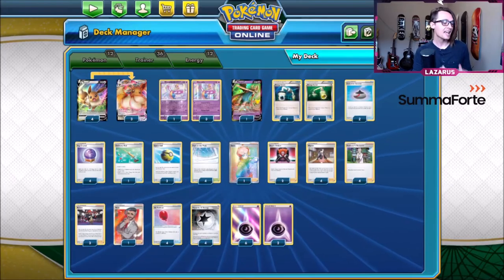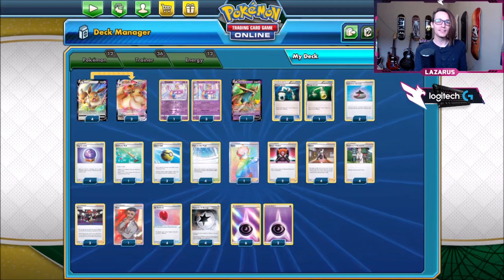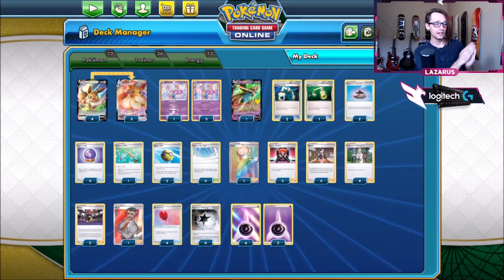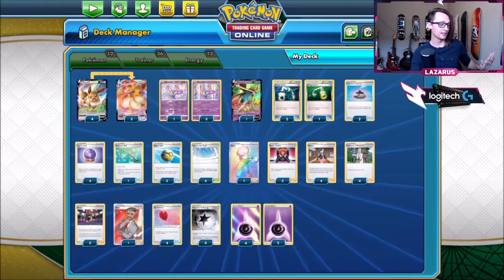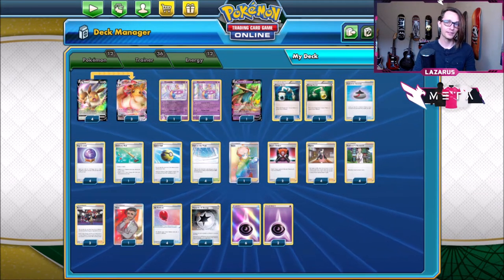How's it going everyone? Today we're taking a look at VMAX Eevee. Holy moly, I made this deck as a joke and then it just kind of beat everything. This is a super underrated deck that if you can hit your Cresselia's, works really really well.